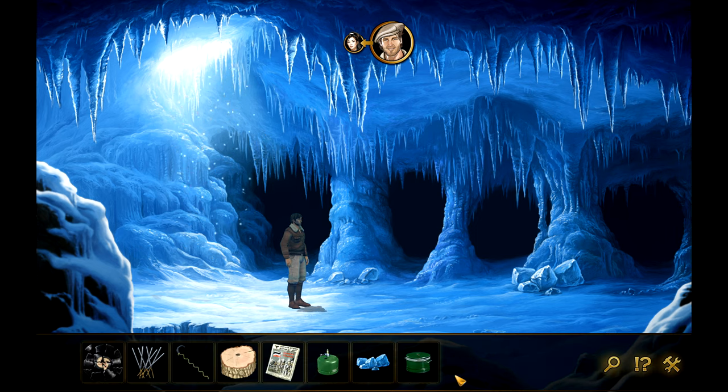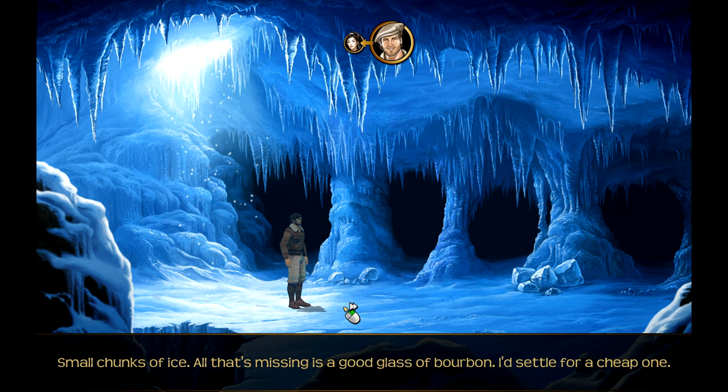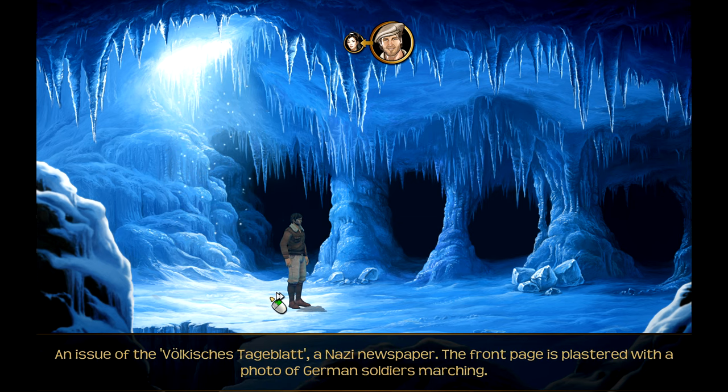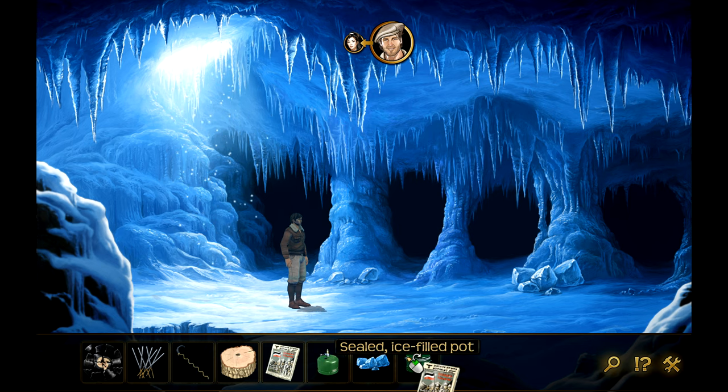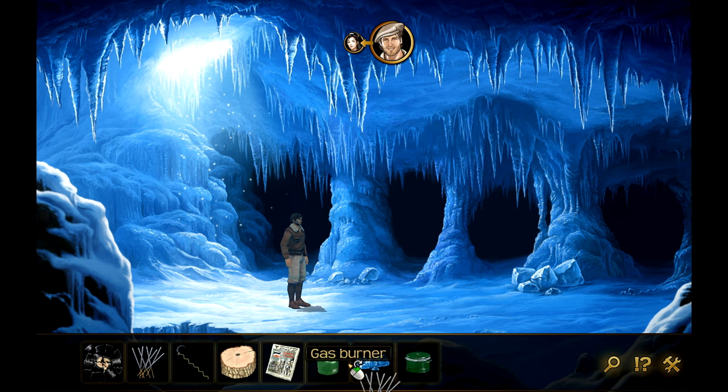I get what we're trying to do here - I think he wants to make steam from the pot so he can follow the draft. A gas burner - looks like it might even be full. Small chunks of ice - there are a few lumps of ice in the sealed pot. Yeah, he can't really use anything else right now. I don't know if there's anything he'll use down there - he won't use the grappling hook.